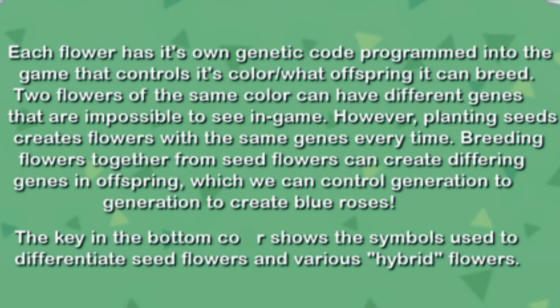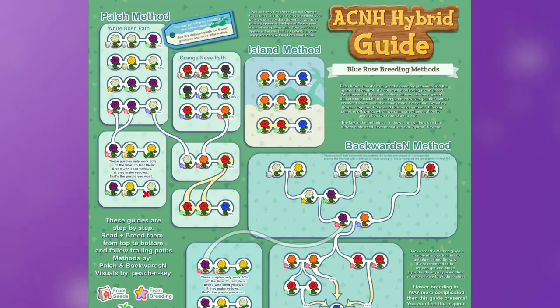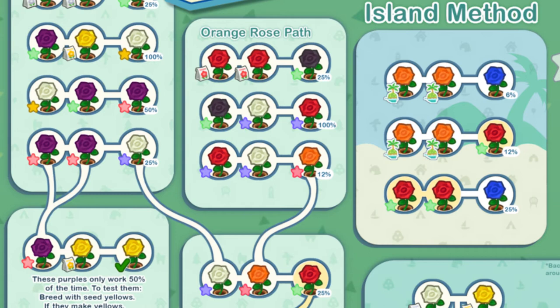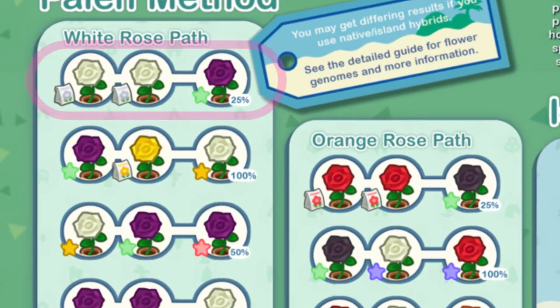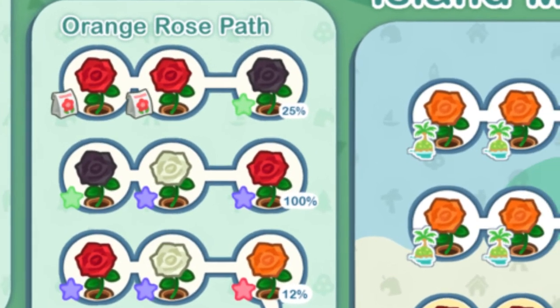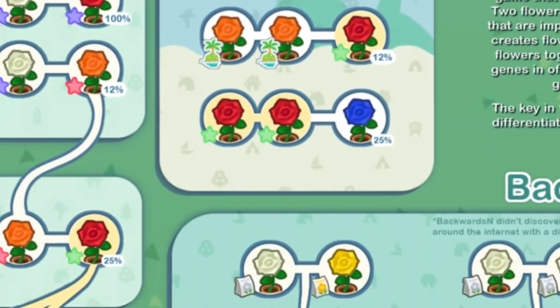Breeding flowers together from seed flowers can create different genes in offspring, which can be controlled generation to generation to create blue roses. The key in the bottom left corner shows the symbols to differentiate seed flowers and various hybrid flowers. If you look at this chart, you'll notice different symbols next to these different colored roses. In the top right, these two white roses both have white seed bags next to them. However, this purple rose has a green star next to it, and another purple rose has a red star next to it.